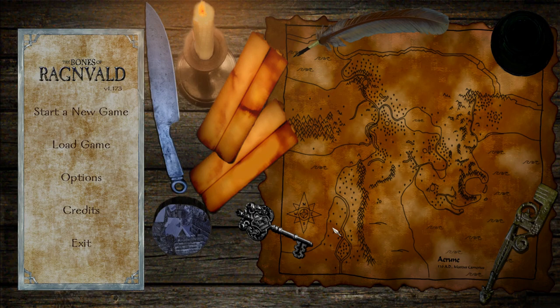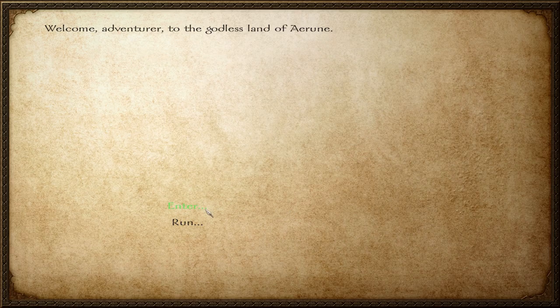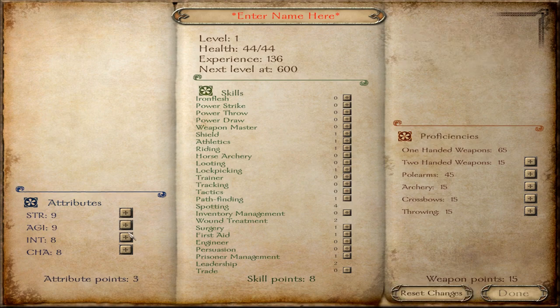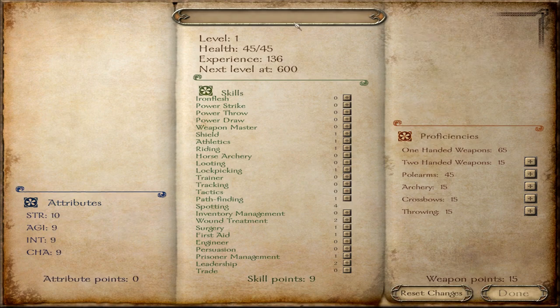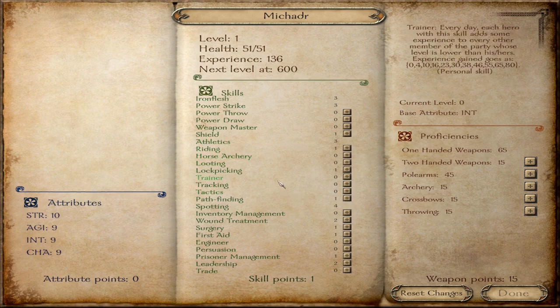The main overview for Bones of Raginbald: it's actually a story mod more or less — it has a sandbox mode as well obviously, but the main meat and bones of this mod is the story, so we'll be taking a look at that today. We'll do story continue and quickly allocate some Iron Flesh and Power Strike, athletics as well. There's also a new feature — lock picking.